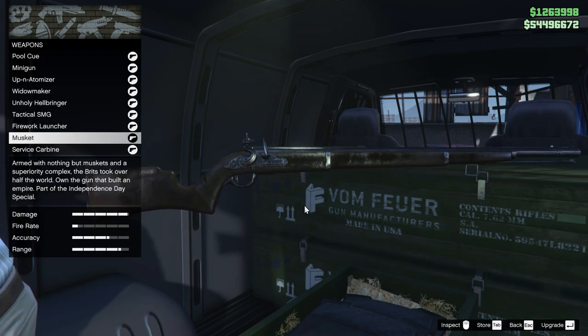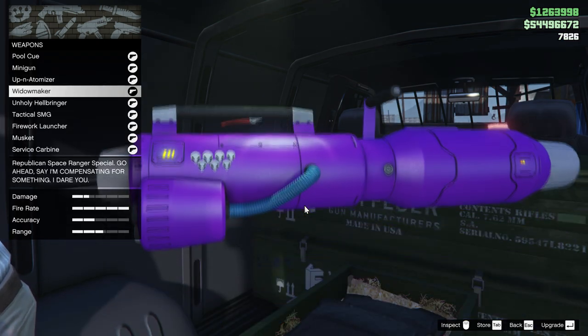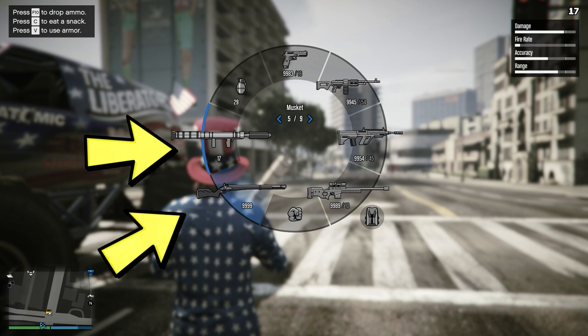Also, all the alien weapons including the Up-n-Atomizer, the Hellbringer, as well as the Widowmaker are available here in the gun van. If you guys are searching for how to equip the fireworks launcher as well as the musket, here's a screenshot that you guys can refer to — they're both at the bottom left of your weapon wheel.